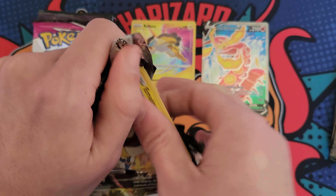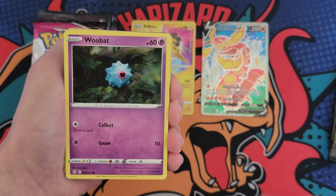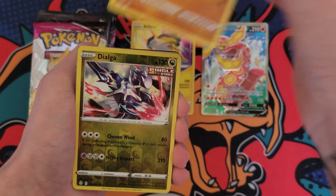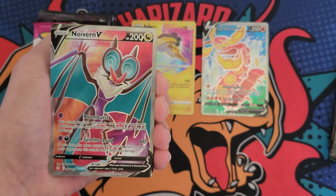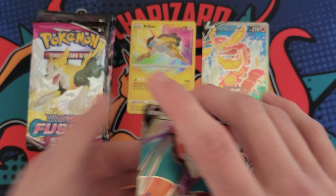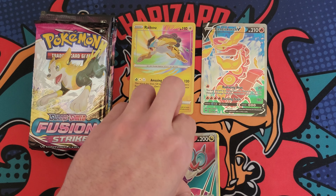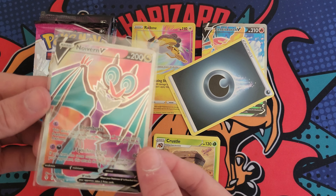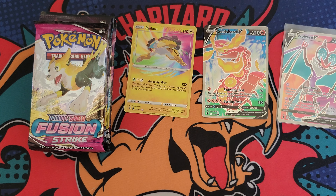Evolving Skies — can we go three for three? I really hope so. Wubat, Gossifleur, Feebas, Hippo, Dialga — I think there's a hit. Let's go! Naivern V! These are like good hits too. I'm gonna sleeve this guy up, I think it's really cool. We will slow down for Naivern — I have not pulled this card before. That is amazing, three for three! Let's go.